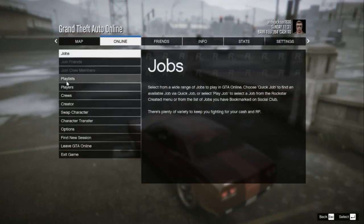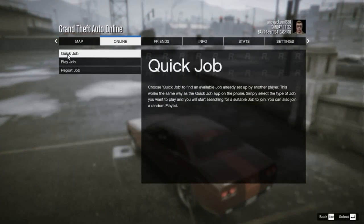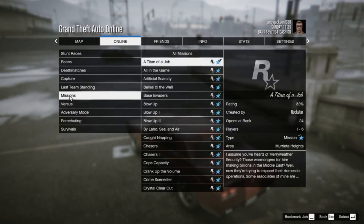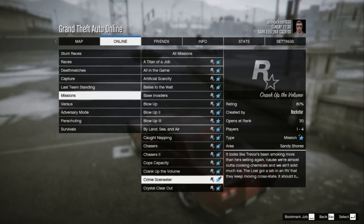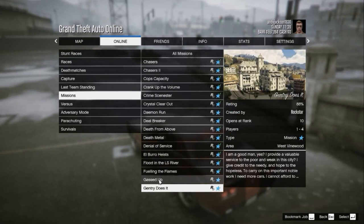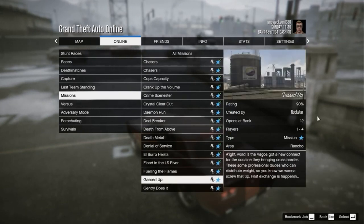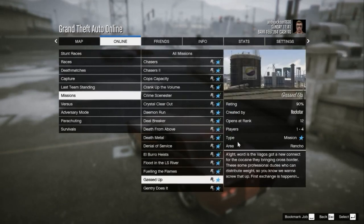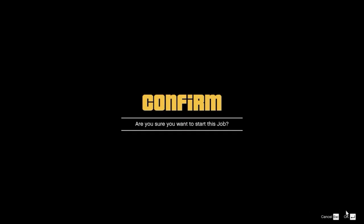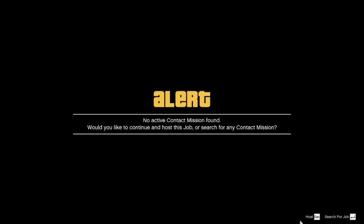Now I'm going to show you how to play missions on your own, or start jobs and host them. You go to Jobs, Play Job, then Rockstar Created, then Missions, and in here you'll find all the missions available to play. Look at the right side where it says Players — if it's one through anything, you can play it by yourself. You pick your mission, click on it, and it asks if you want to do it. Then it loads and says either it's available to play where somebody else is hosting it, or you can be the host.